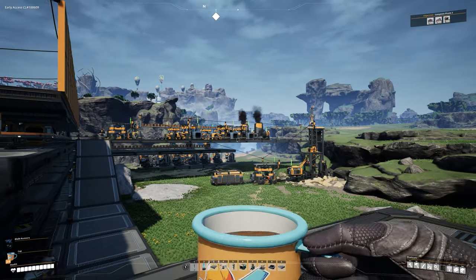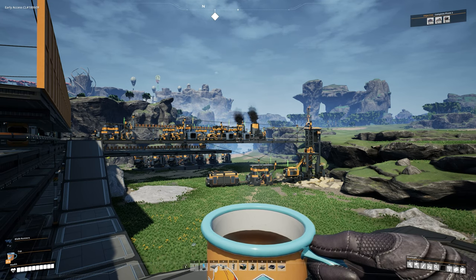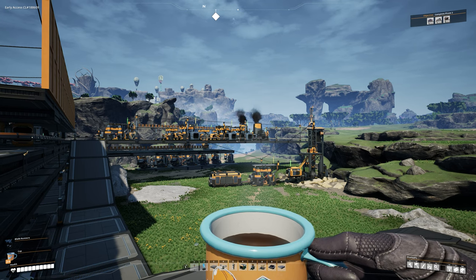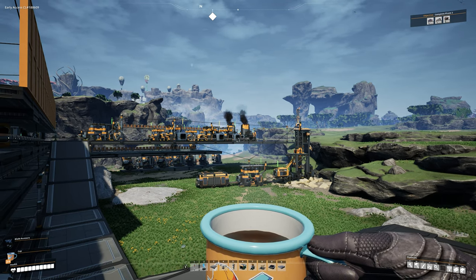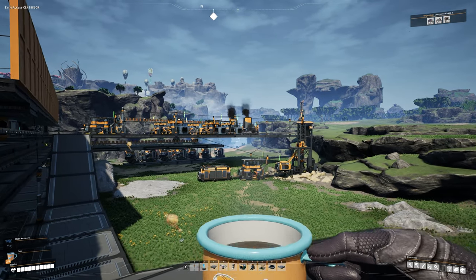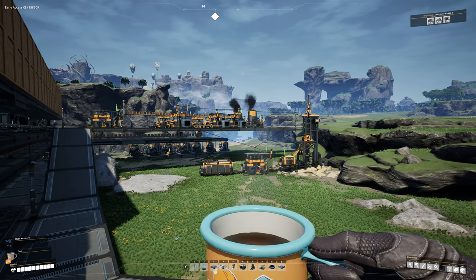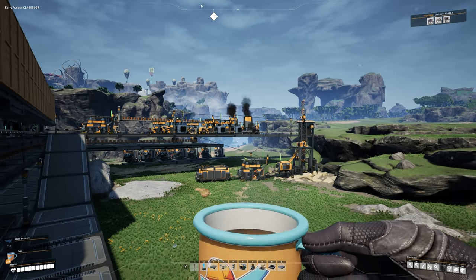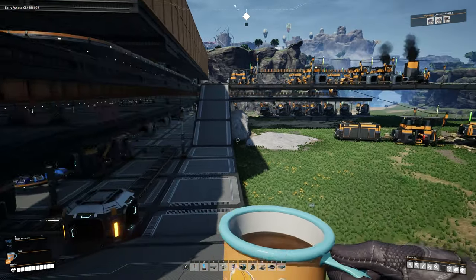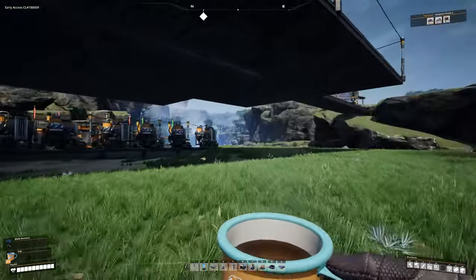Now we're back at the hub, and I'm going to show you how to get to the other route. This route is a little harder — there are a lot more things to fight, a lot more things that can kill you. It's almost like heading into Australia. But the payoffs are actually better: more crash sites, even some purple slugs. We're going to head northeast down the valley, all the way down to the huge grassy flat area with the pit in the middle.